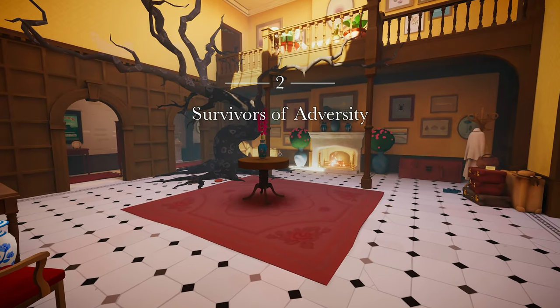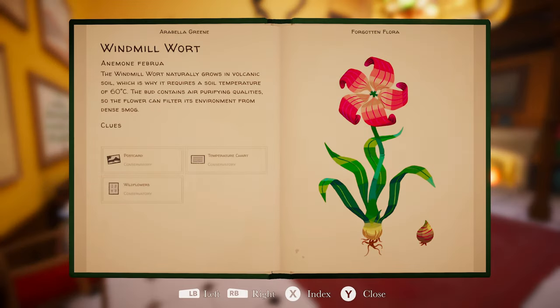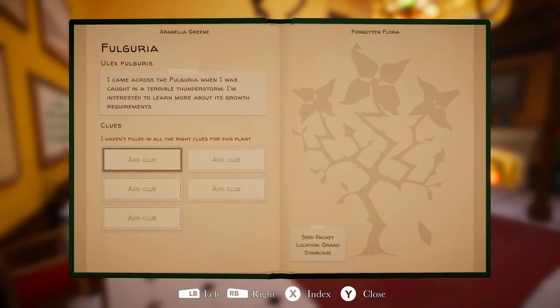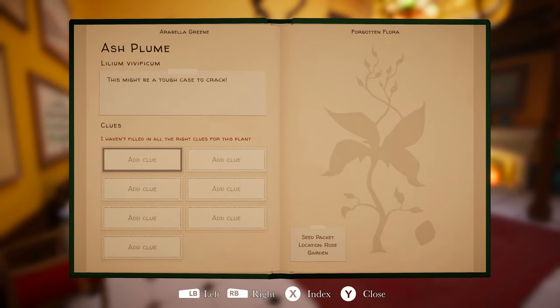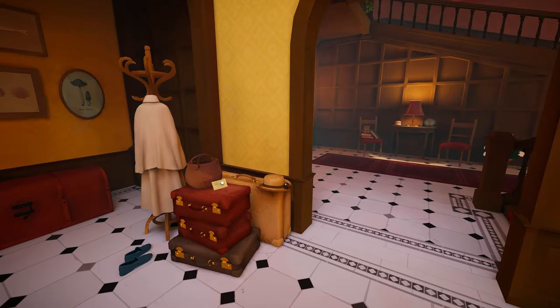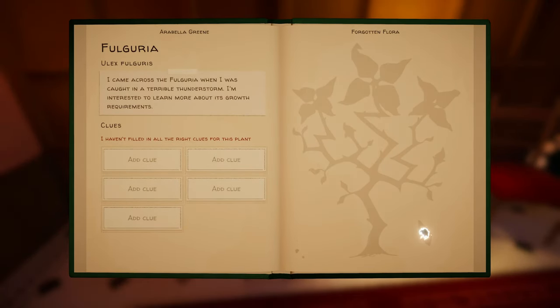Oh, door open. Whoa. Chapter two. New plants — two new plants added. Okay, we got chapter one done. 'I came across the Fulguria when I was caught in a terrible thunderstorm. I'm interested to learn more about its growth and requirements.' Look at all those clues. Seed packet, location, grand staircase. And then we got the ash bloom — this might be a tough case to crack. Seed packet, rose garden. Okay, let's find the first one.